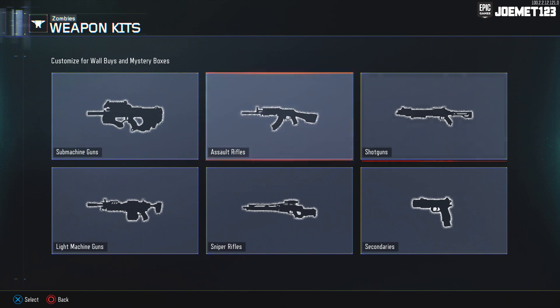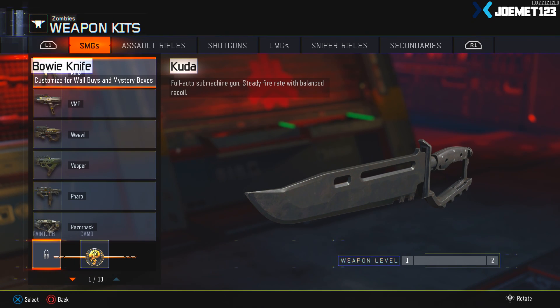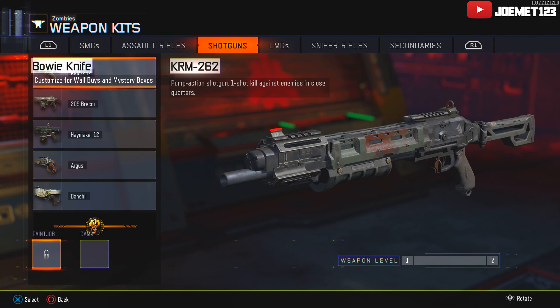This next step is simply a repeat of the previous one. Go back into weapon kits — it should already be on that option — then head over to secondaries, then to bowie knife, and select bowie knife once again. This is all done with your secondary controller.